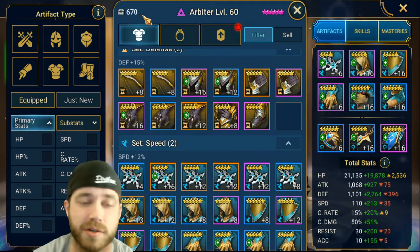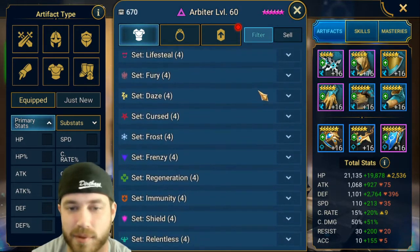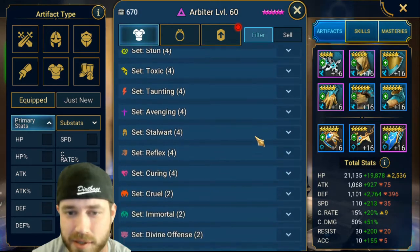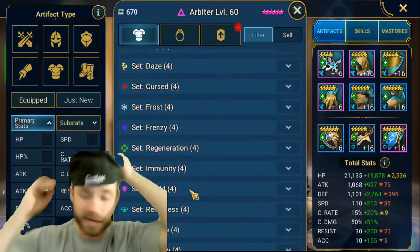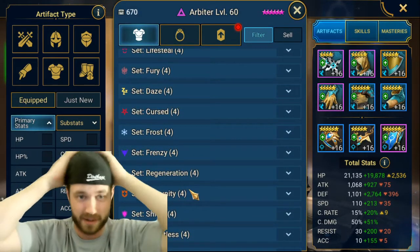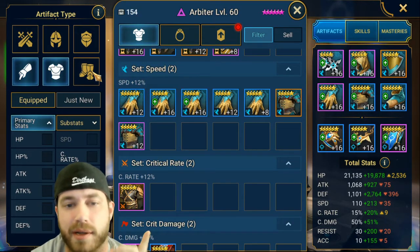I have to sell all the crap right here. Once I sell probably 50 of these I'll be at 620, so I can have 80 slots to keep before it goes to my mail. First thing we're going to do is click these three filter options — one, two, and three.